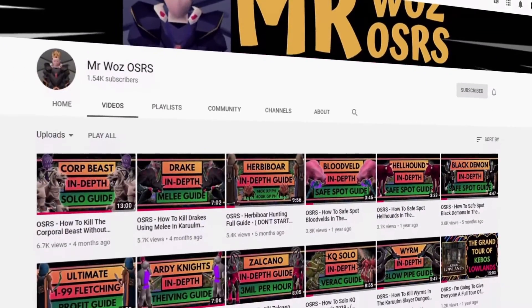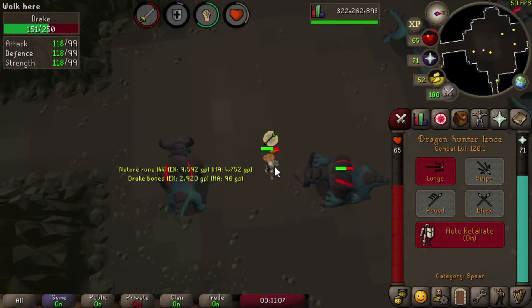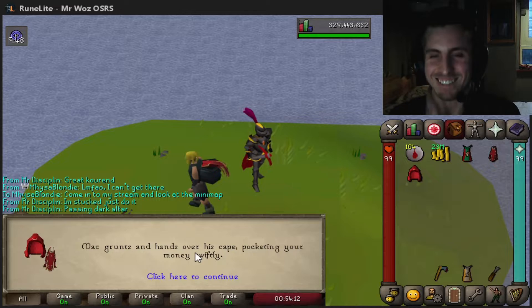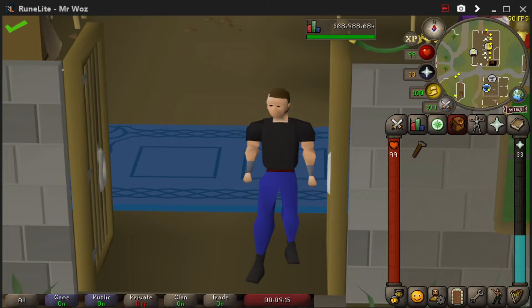So today we're going to be smithing dart tips and I'll be giving you a step-by-step guide on how to do them efficiently. There will be a couple of things you need in order to do this properly. There is also an option to complete some quests to skip the early levels.